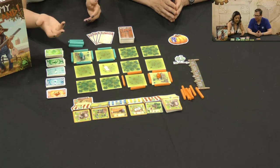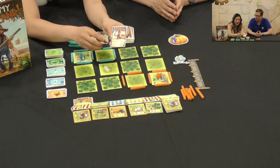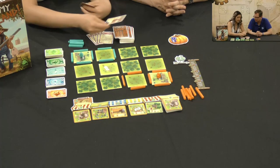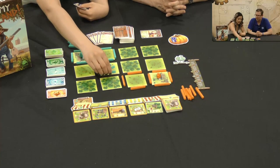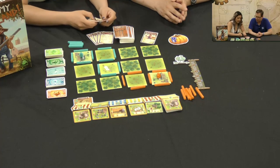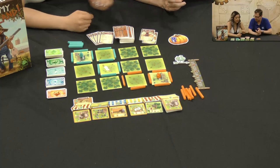Once you get your cards — there's an action section and a fence section. If you wanted to play the card for fences, you would discard it and then take your three fences and place them around a tile. So it's either an action or a certain number of fences. Most of the actions are pretty self-explanatory. That's your second option — to play a fence card.